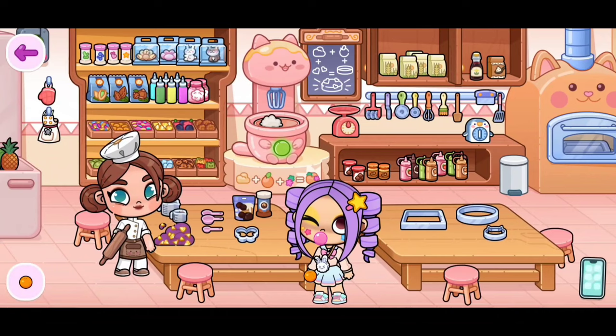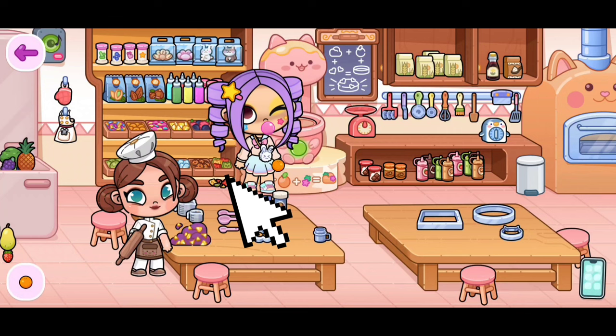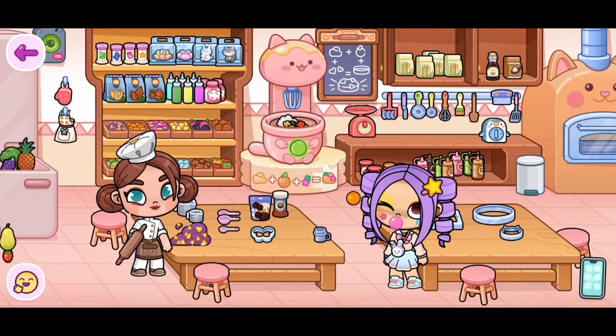Now we need to go over here by all the toppings and we need these cat gummies. There we go. We'll place them inside of there with the orange. That's perfect. That's all we need.